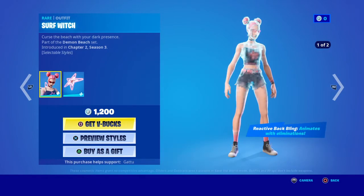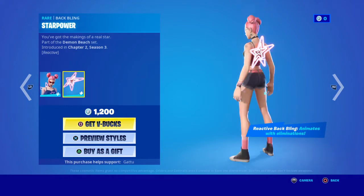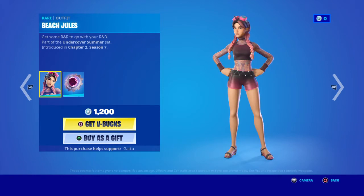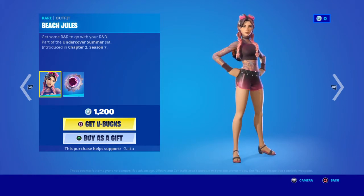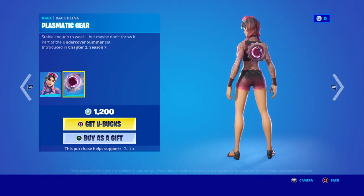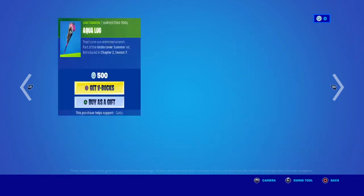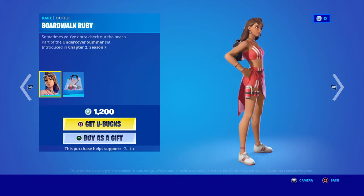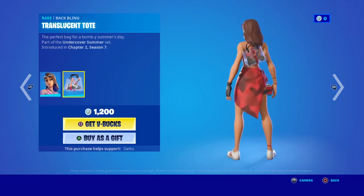Sandy Shuffle, Surf Witch, Star Power, Starstruck Axe, Beach Jewels — which I've been trying to get for like a week now. Plastic Gear. Boardwalk Ruby.